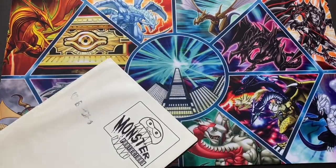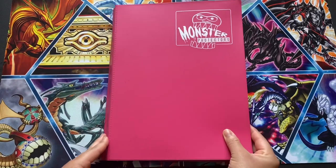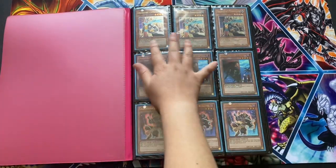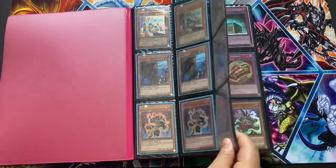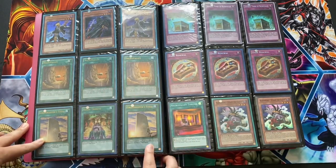That's the first binder. And then I have this second binder over here. We have the playset of Ultimate Gravekeeper Commandants, Spies, Recruiters, and a playset of Ultimate Necro Valleys.